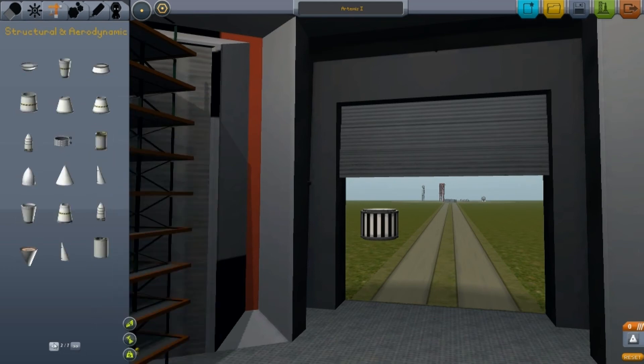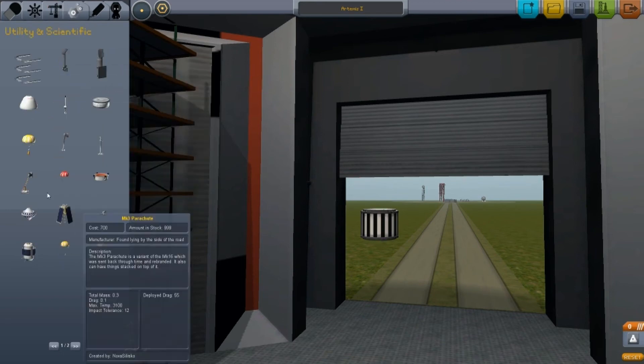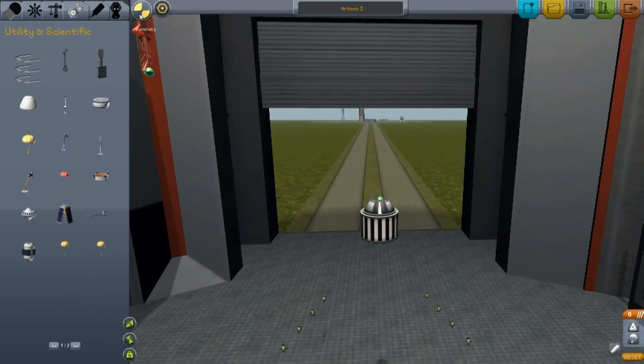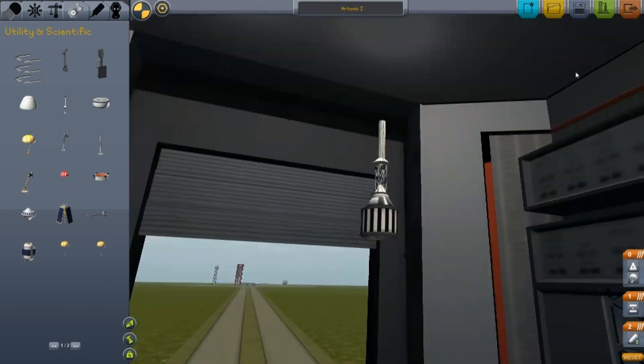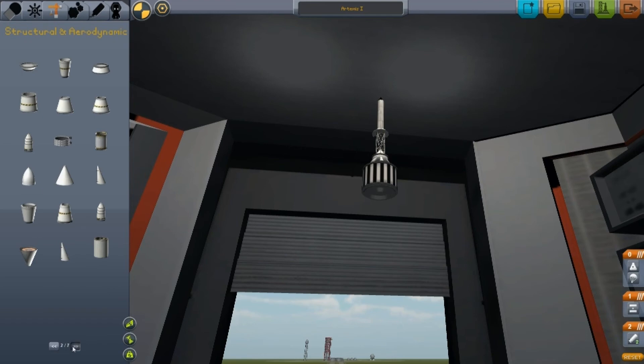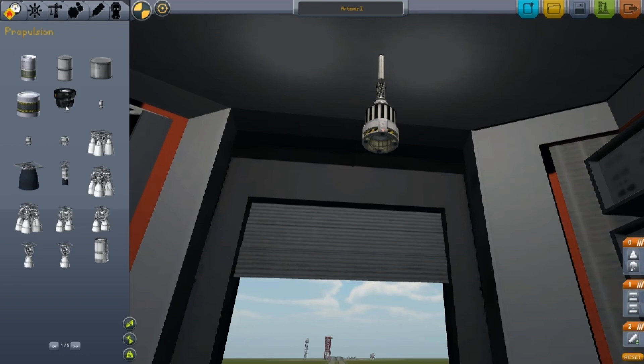Let's see if I can get it started and we'll finish it next time. I want an escape tower because they're cool. There we go - escape tower, that looks fucking sick. And then we'll get a decoupler and a small stage to bring ourselves home with.